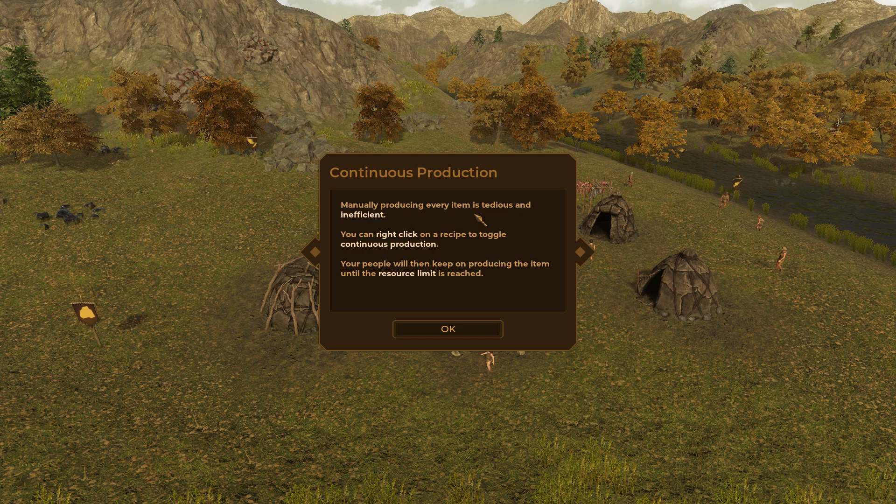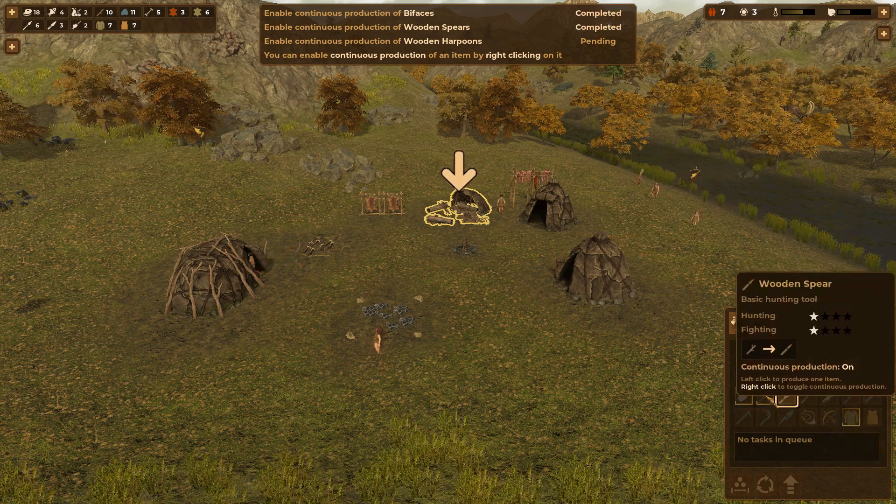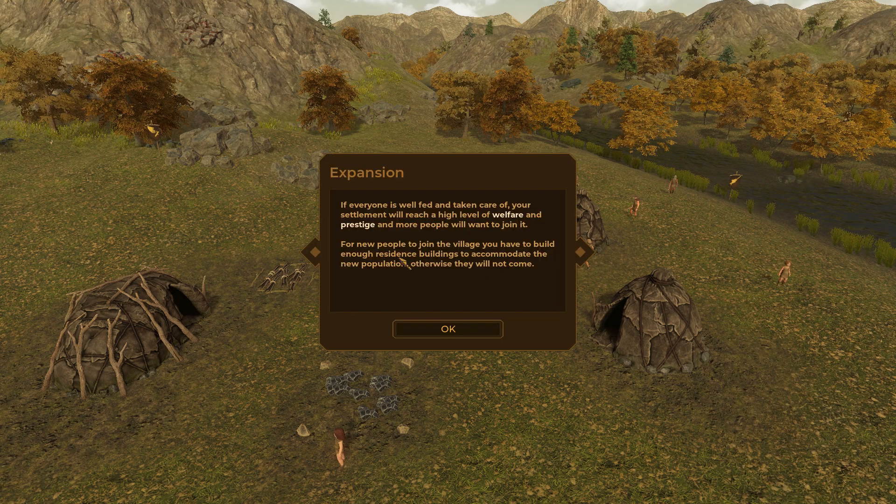Manual production of every item is tedious and ineffective. You can right-click on a recipe to set it to continuous production — your people will then keep producing it. So we're gonna right-click so they're always making that stuff. Your people will now continuously produce the tools until the resource limit is reached. Note that some recipes are set to continuous production by default. If everyone is well fed and taken care of, your settlement will reach a high level of welfare and prestige, and more people will want to join.